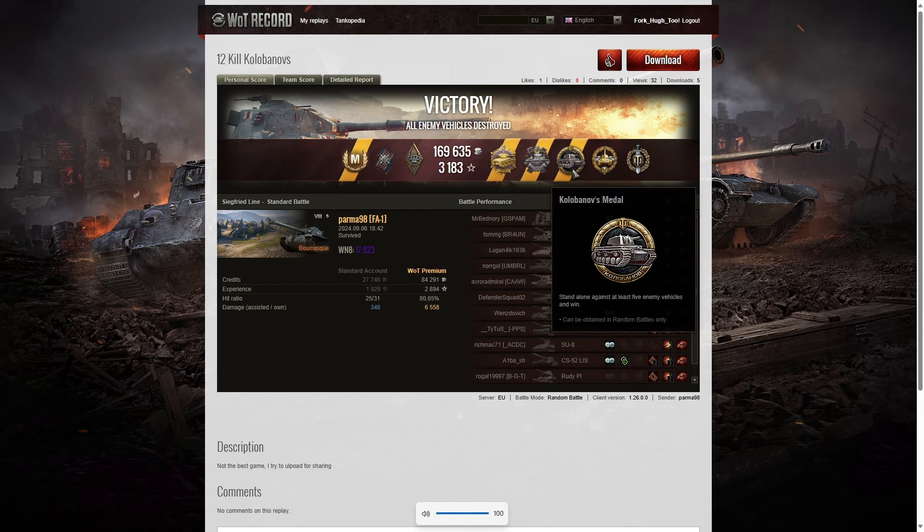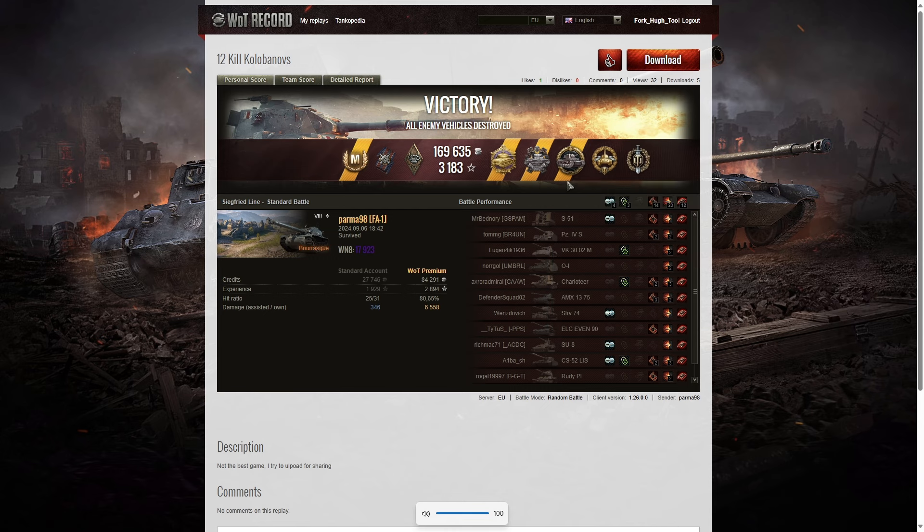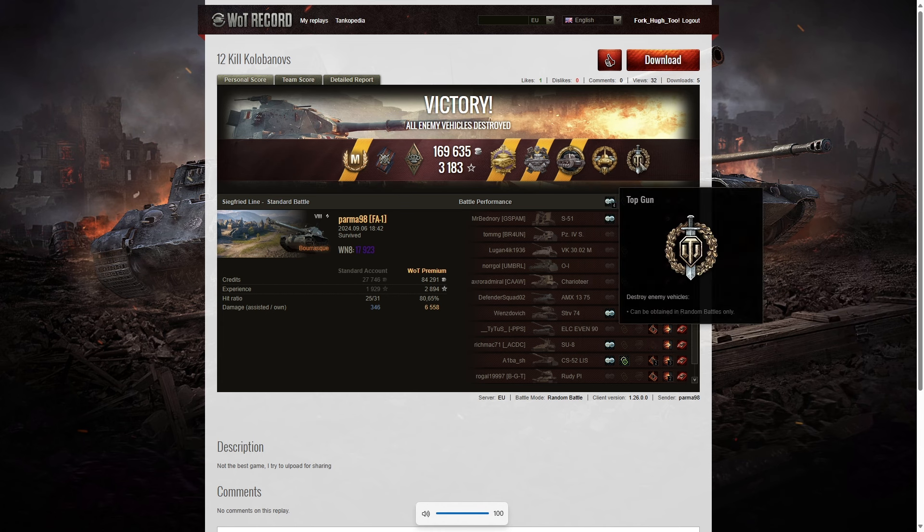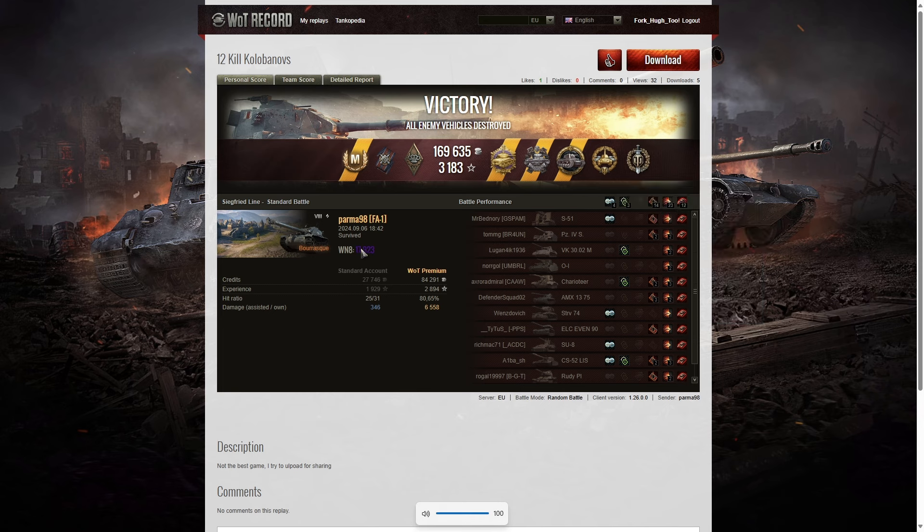He also picked up a Pascucci's Medal for killing both enemy SPGs, a Kolobanov's Medal for standing alone against at least five enemy tanks — the Skoda died just at the moment he came across the small turn, which was perfectly timed. He also got a High Caliber for dealing the most damage in the game and a Top Gun for getting at least six kills. He's winning that battle with a rating of 17,923 — which is super unicum.